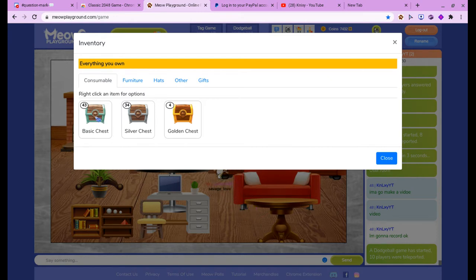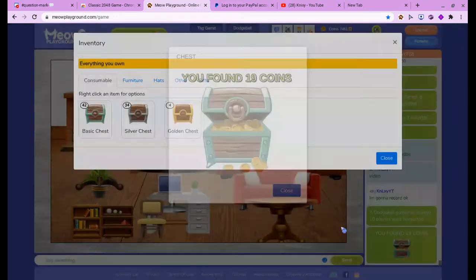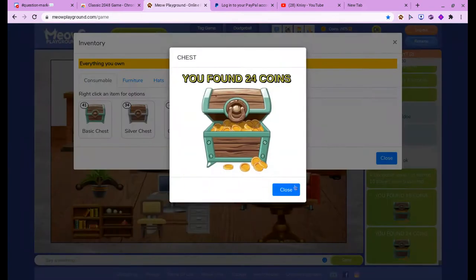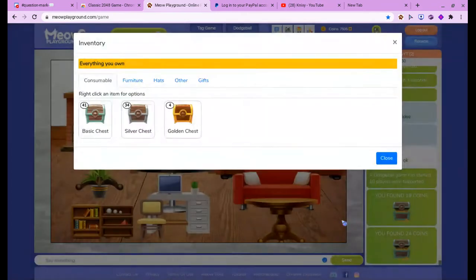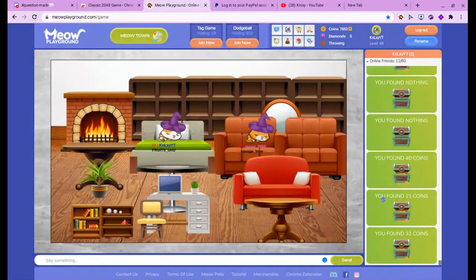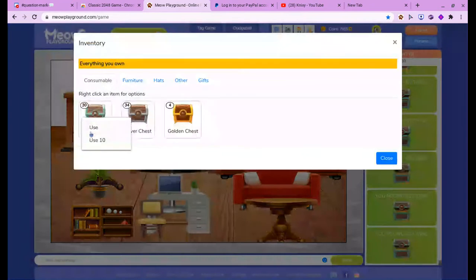So first of all, I'm going to start off with the basic ones, so I'm going to open these up. 19 coins. I'm not going to do all these one at a time because that will be boring and take forever. So that's 24 coins and 25 coins. Now let's do 10 at a time. Let's see what I got — mostly coins. Nothing special. Those are basic chests, and I have even more basic chests.